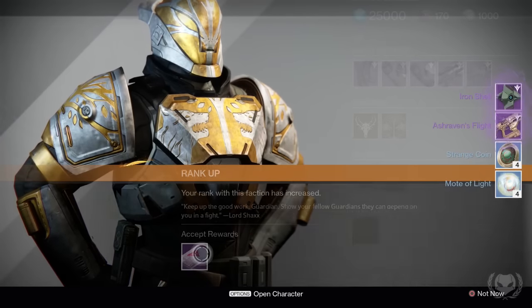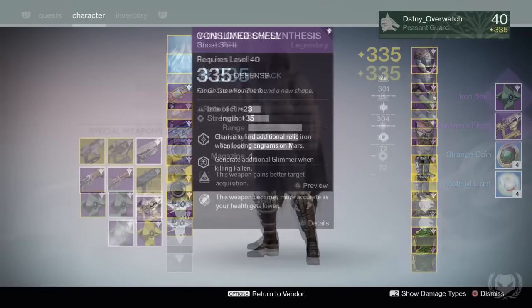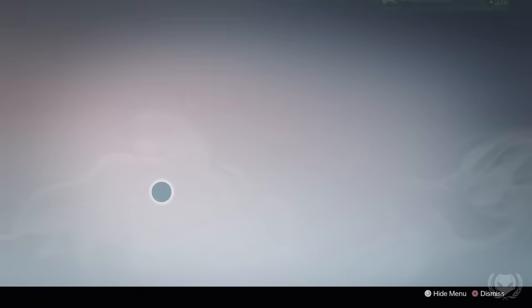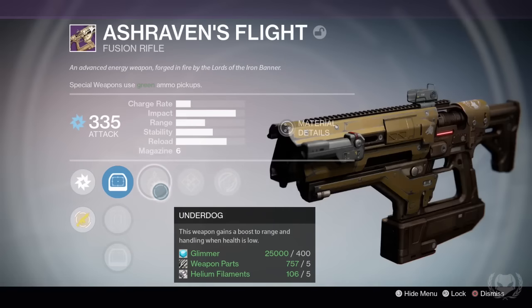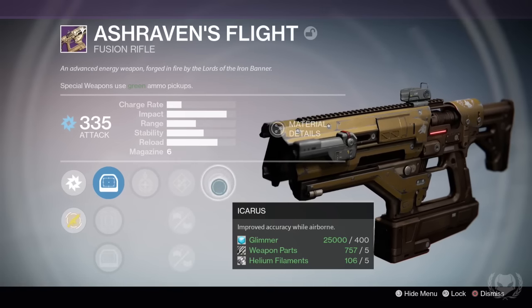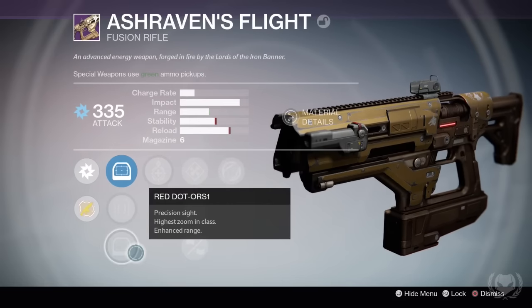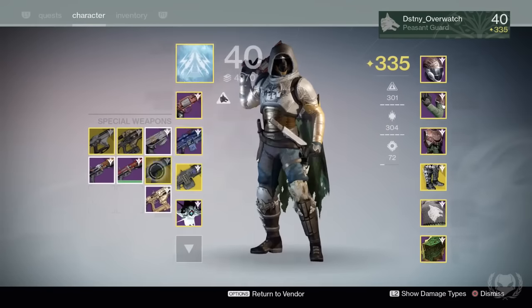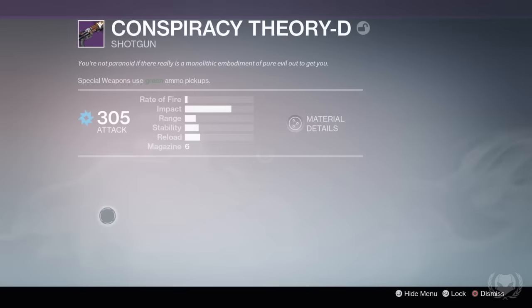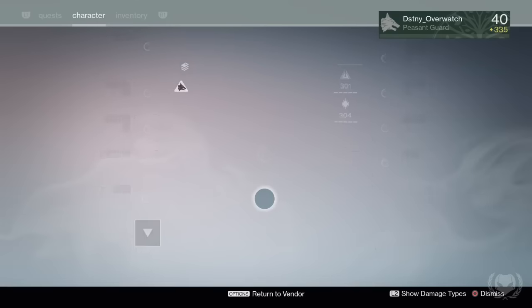For my Hunter, I got yet another Ash Raven's Flight from my rank 5 package. This one's even worse — it came with Underdog and Icarus, which is pretty much a useless perk on Fusion Rifles. It also came with Enhanced Battery, Injection Mold and Feather Mag. However, since this weapon is 335 whereas my previous two drops were 334, I can save it and infuse it into something else.